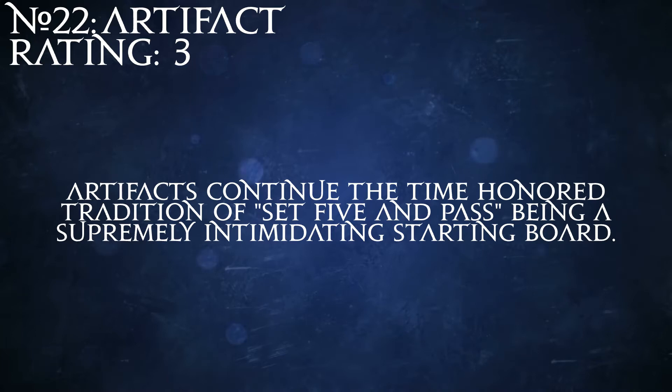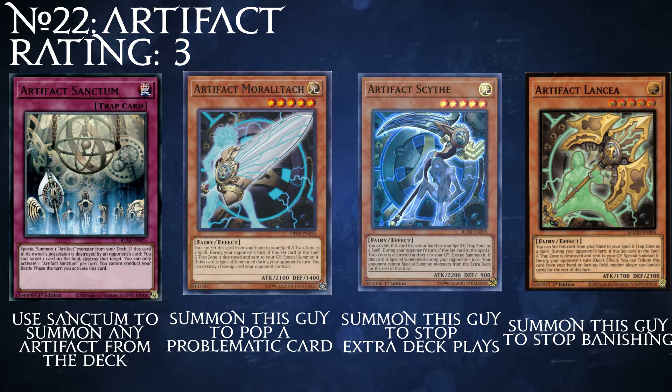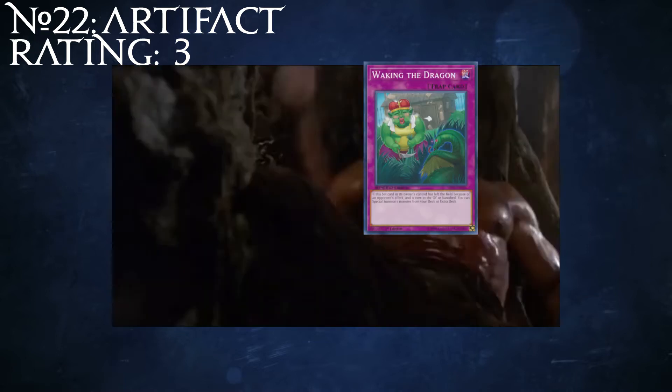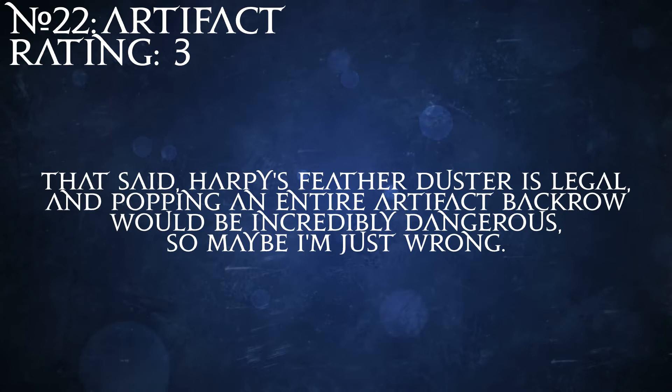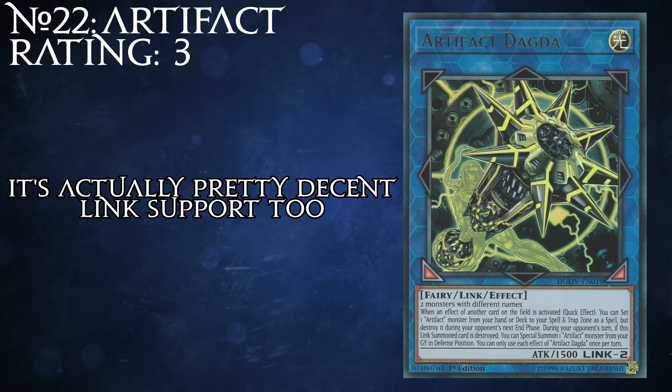The main focus of the deck is to set themselves, then break themselves during the opponent's turn to disrupt their plays and swarm the field, which then allows them to go into XYZ or Link plays on their turn. Artifacts also work fairly well as an engine, especially with other archetypes that like to blow up their own spell and trap cards. The idea of Artifacts is a little dated, mostly because they're basically MST bait manifested into an entire archetype, but we're well past the need for said bait in this game, so these guys have to rely on other effects to get themselves popped. Overall, Artifacts are an interestingly weird archetype that got some Link support to help their plays, so they're at least trying, but I don't think I can give them better than a 3.